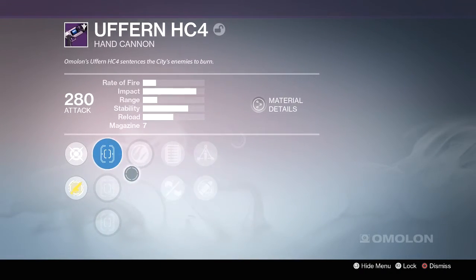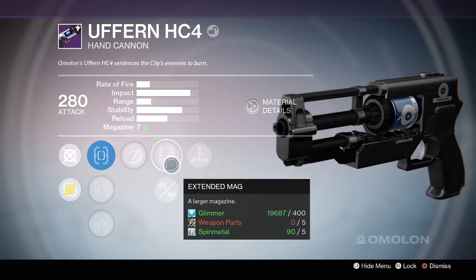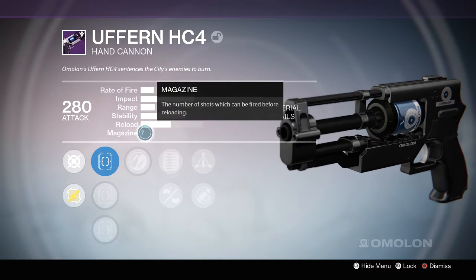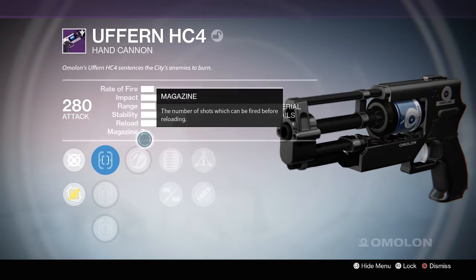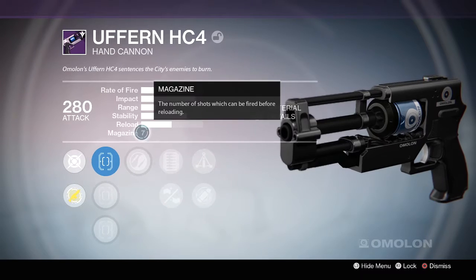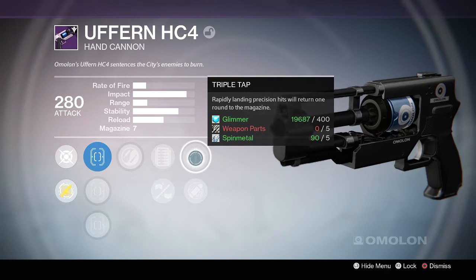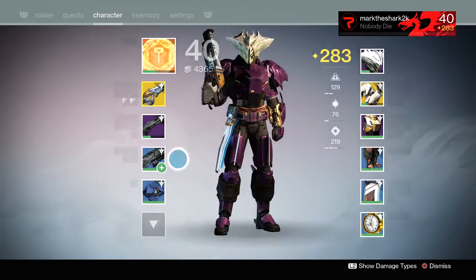For the Uferne HC4, I went with Zen Moment and Triple Tap — not so much because of these main perks, but because of Extended Mag and Reinforced Barrel. I'd want to try those out. Having only 7 rounds in a hand cannon is kind of not really that great. We'll have to see what Extended Mag brings it up to, but if it doesn't bring it over 10, I'll probably dismantle it. There are just better choices out there. They kind of killed hand cannons, so hopefully they'll bring them back at some point.